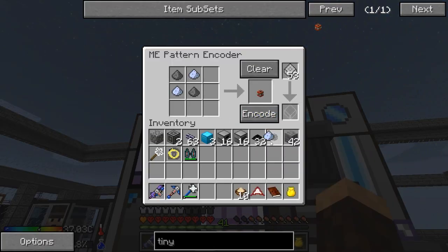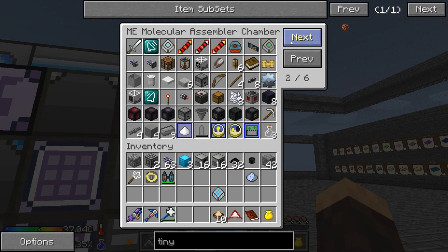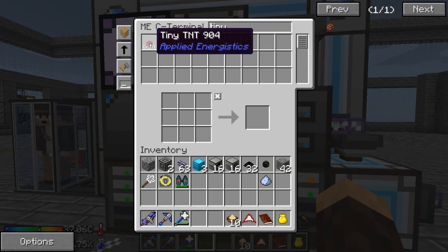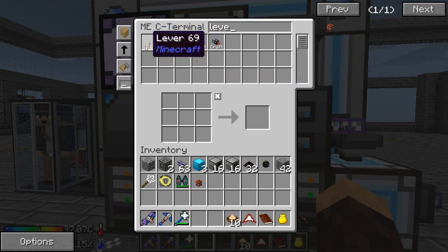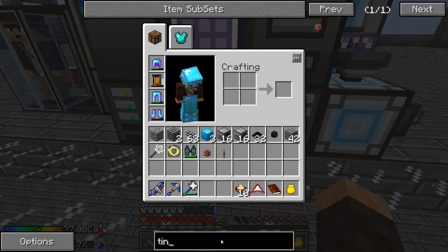Let's go ahead and do this. Sweet. So, tiny TNT — we're gonna need one of these guys. There we go. Sweet. Also, for a project we're gonna be doing today, we are also going to need... we have a bunch of levers. Let's look up laser drills — I wanna get into laser drills.